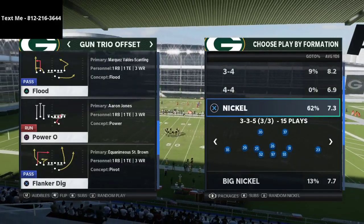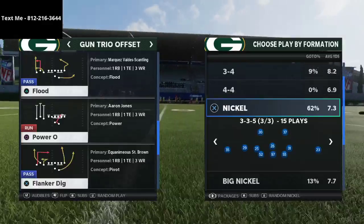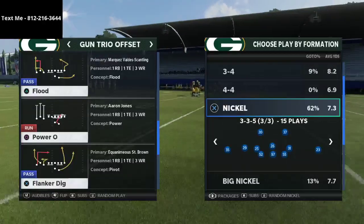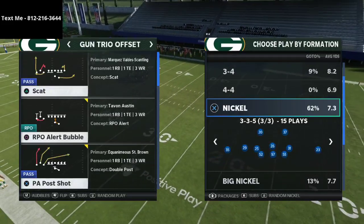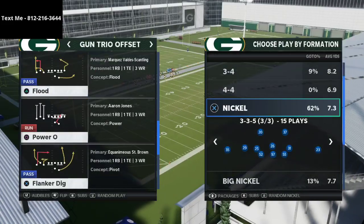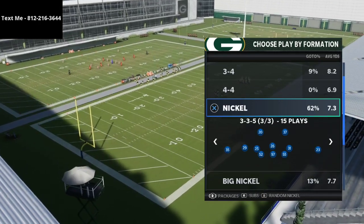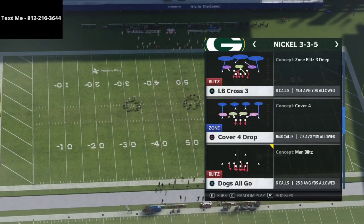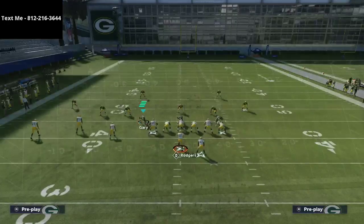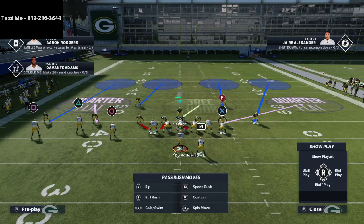You'll notice that there's no crossing route from this offense. When I first ran against it, I didn't know that, so I was always worried about a crossing route coming from the slot because I thought it would be similar to Trips. There is a crossing route from PA Post Shot, but they don't really go to that too much. Anyway, I've got the 3-3-5 defense up and I want to show you the first strategy for stopping this.